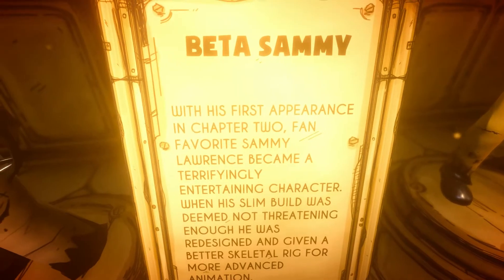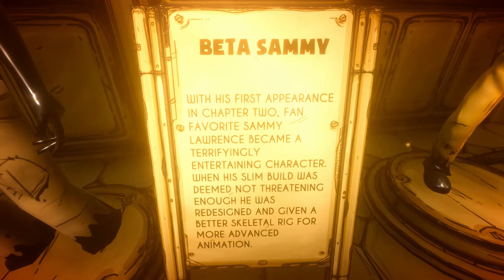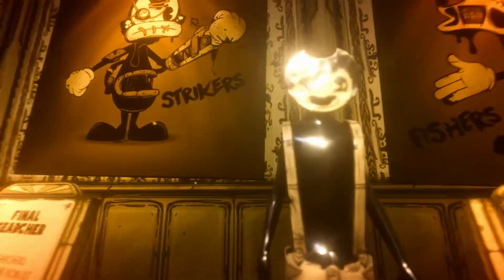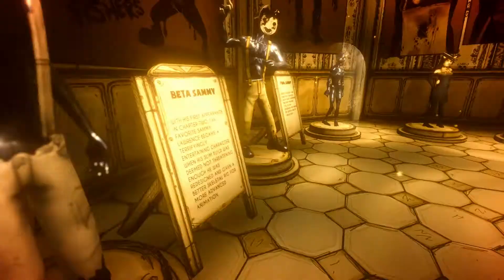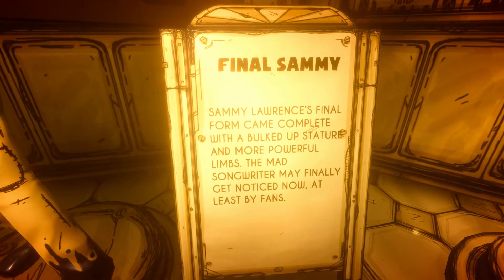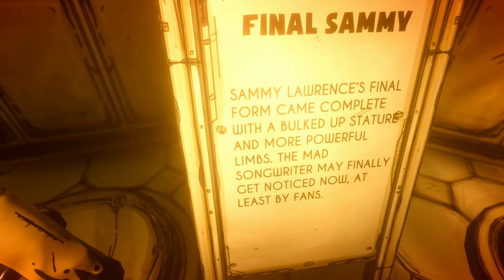Beta Sammy. With his first appearance in Chapter 2, fan-favorite Sammy Lawrence became a terrifying and terrifyingly entertaining character. His slim build wasn't threatening enough, so it was redesigned to get a better scale with the rig for more advanced animation. Sammy Lawrence's final form came complete with a bulked-up build and a more powerful look — a mad songwriter who may finally get noticed.